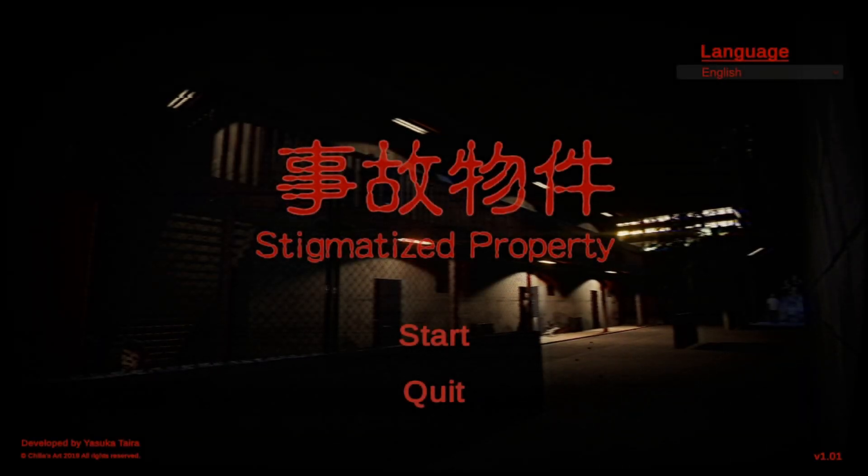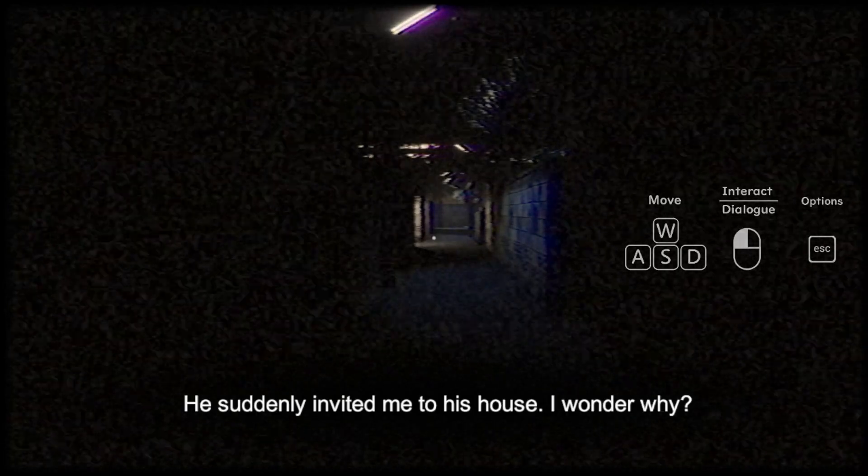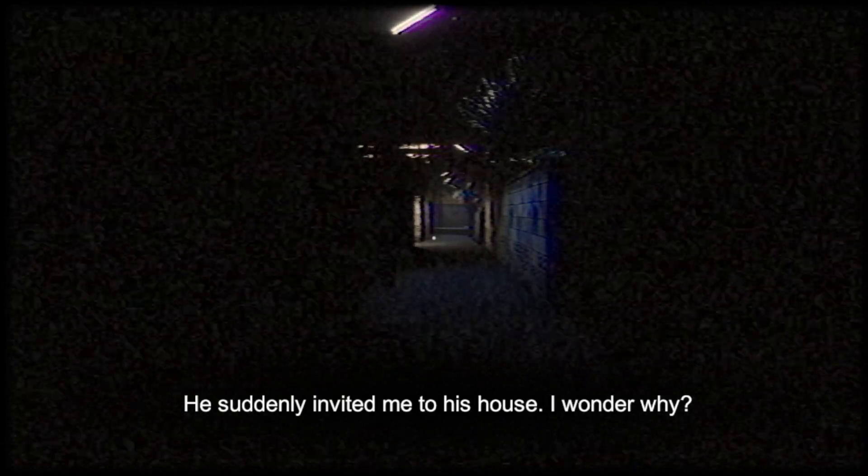Now it looks like it's working — we can finally start the game. I can turn my cursor off because it's not really necessary. So this is Stigmatized Property. I have no idea what this is. It's about going into a property, and there's a guy right here on the very right, staring at us. There was a face on the lower left corner that I didn't notice — that startled me. Anyway, he invited me to his house.